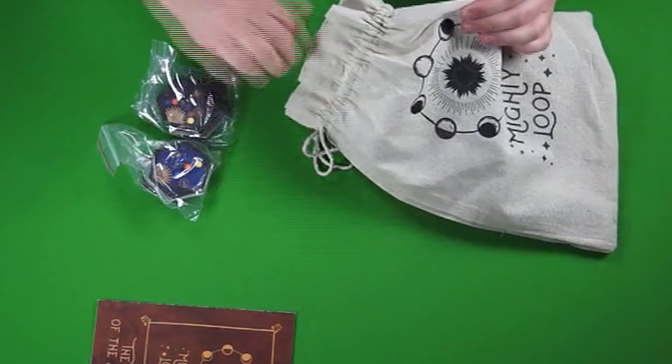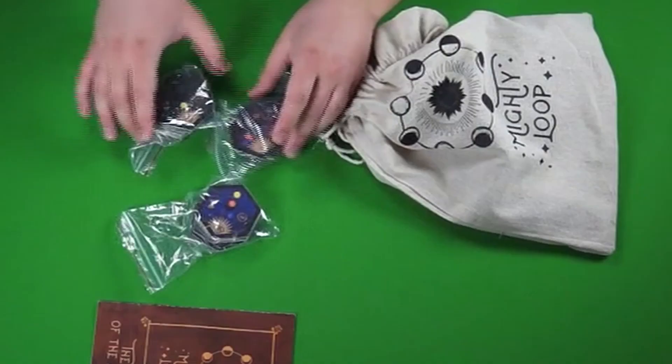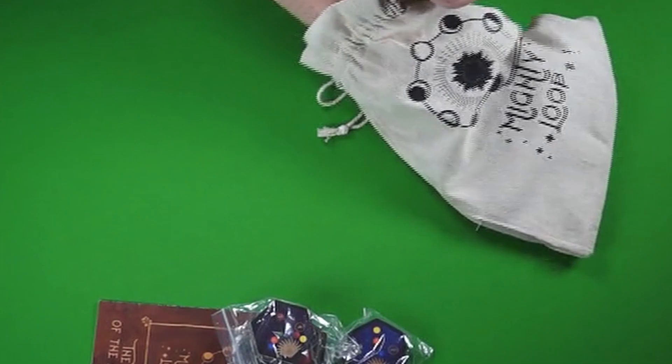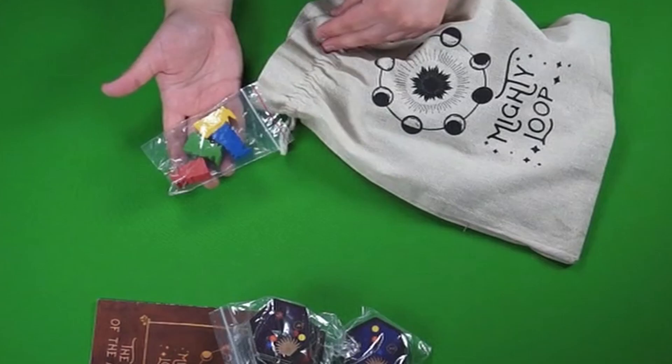Let's start with the unboxing. Each Mighty Loop consists of a manual, one sheet, three bags of challenge cards. This box consists of four types of challenge cards — one of the bags has two types. Now let's go with figurines for four players. You can play with more players but you need to find some figurines for them. Dices — they are called philosopher stones in the game and they represent each element.